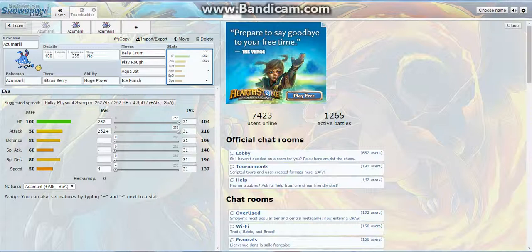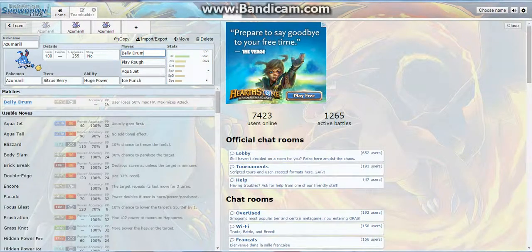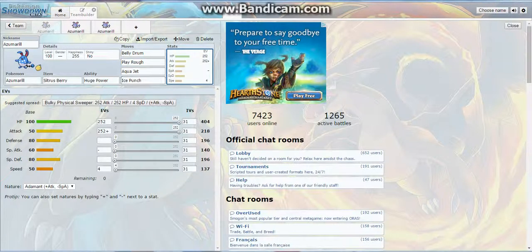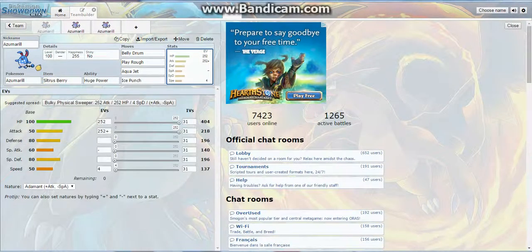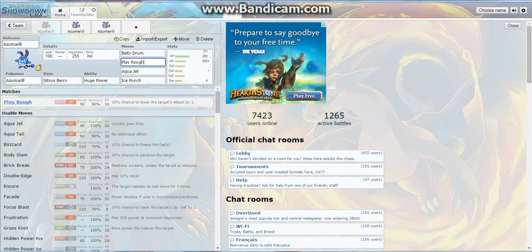So with 218 Attack, Azumarill is going to have over 400 Attack with Huge Power. We're going to exploit that even more with Belly Drum, where you lose half your HP but maximize your Attack. Then Citrus Berry is going to proc and get you back up to 75% of your health, so you'll have about 300 HP even after Belly Drum goes off, and then you basically just sweep from there.